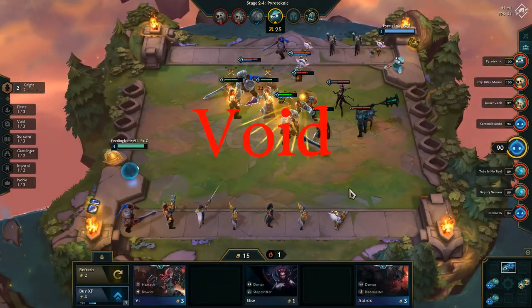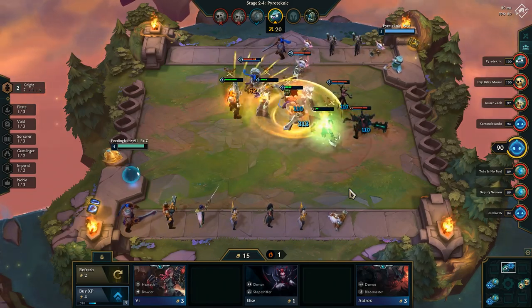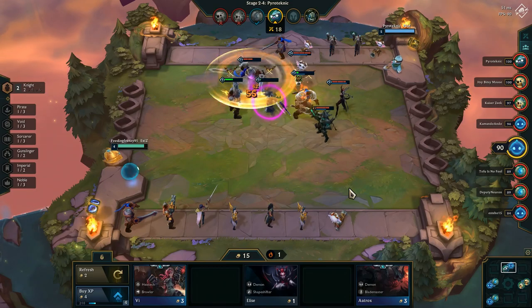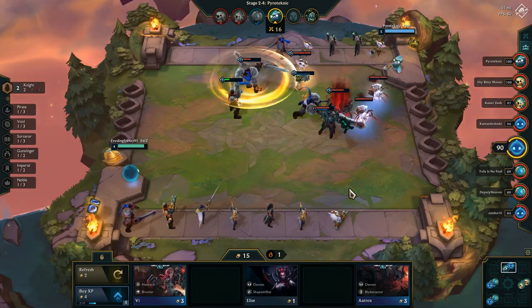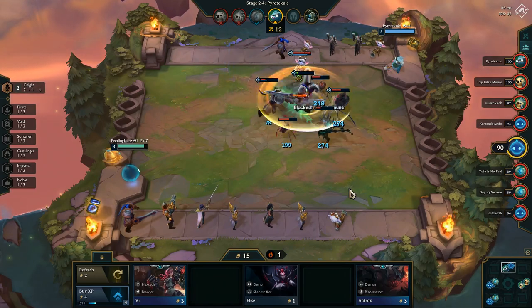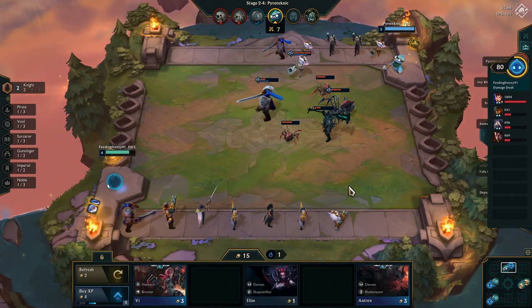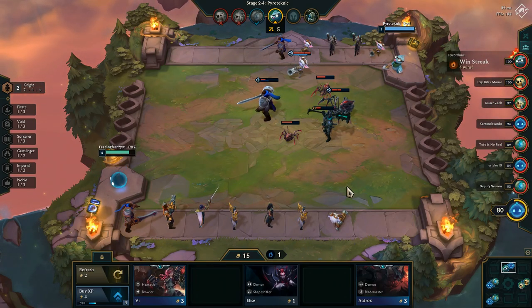Voids. Voids is another easy one to get because you only need three for the full comp benefit. The benefit is pretty good — it gives them all true damage, which means you ignore your enemy's armor. So that's a pretty good bonus, albeit it only applies to voids, so if you have a large team, it's not something that I think will work too far into the late game.